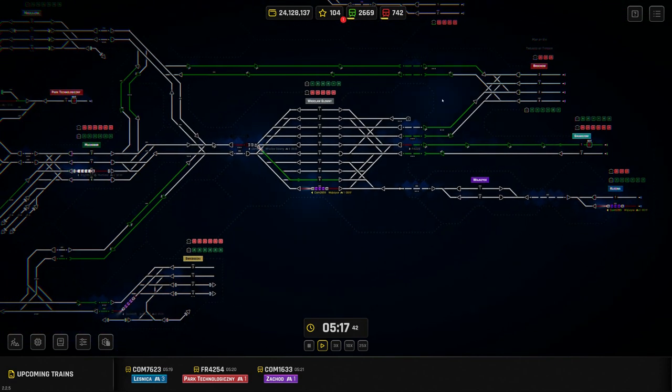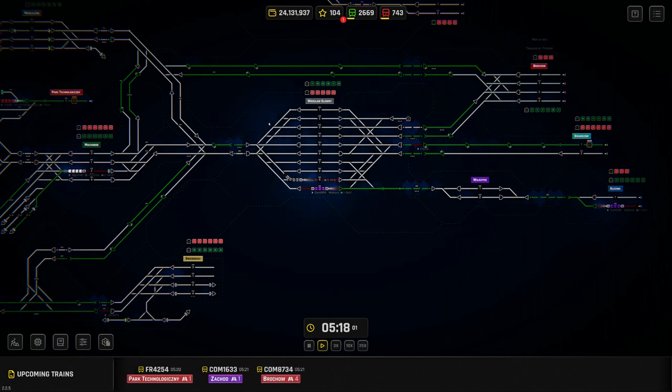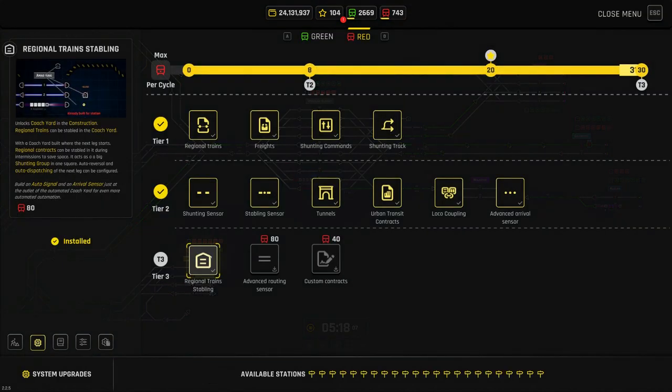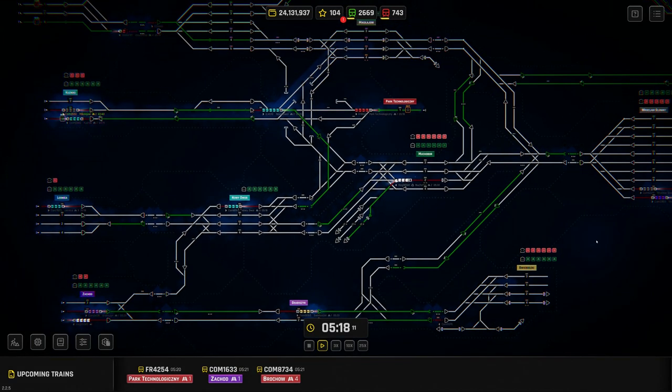When we added urban transit contracts, we added a coach yard to Vlotswep station. The coach yard by default only lets you originate urban transit contracts — you can choose urban transit in the automated manager and trains come out of and return to the coach yard. But now that we've unlocked regional train stabling in tier three, we can do something very similar with our regional trains.